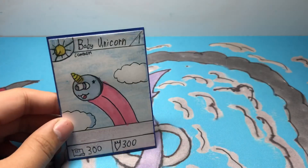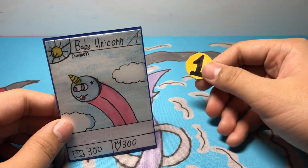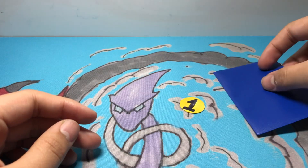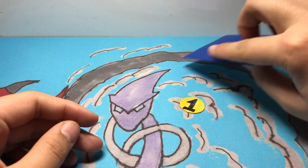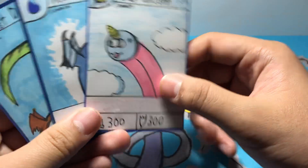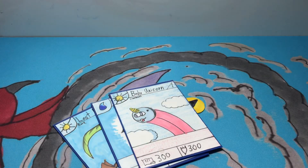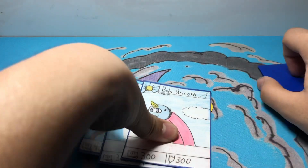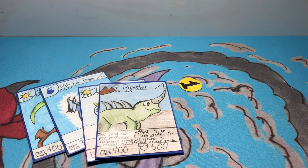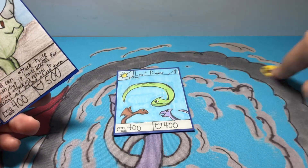To summon a creature, you need to pay a token. Every turn, you gain one token. So in the beginning of each of your turns, you draw a card and gain one token. You draw a card from your deck. Each deck can only contain 36 cards. You start out your turn with three cards in your hand, and every turn you draw one more card. Every single creature costs one token to play. So if I want to play Lost Dragons, you have to pay one token.